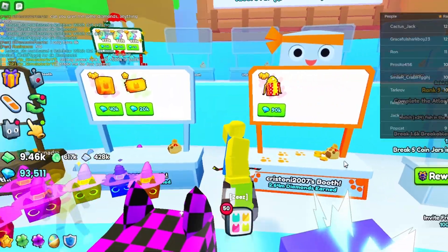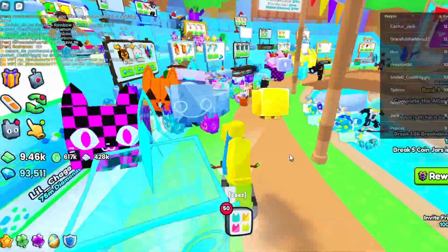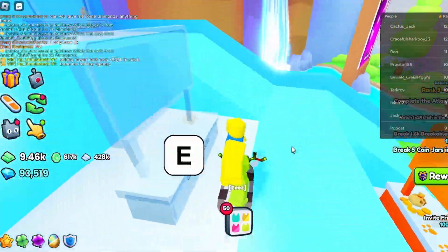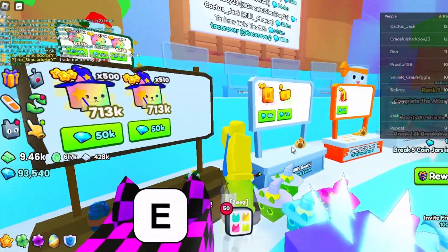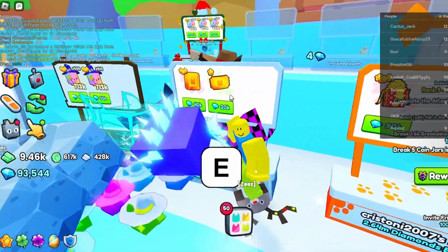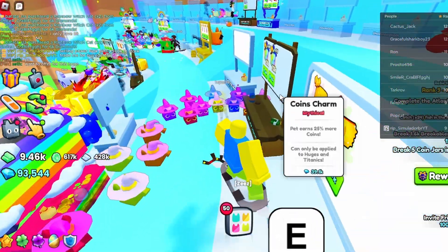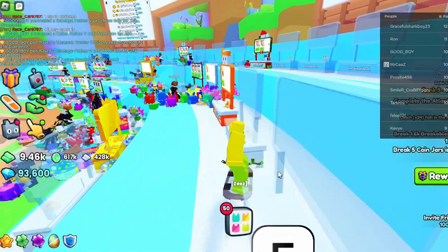So the next method is called flipping. This is where you buy an item, then resell it later on for more diamonds. This method is very easy, and I'm going to show you some tips on how to do it correctly. When you're flipping, you want to look for items that are generally below the wrap value that it says they are — not because wrap is an accurate value, but because that's what most players go off of. For example, this spinning wheel ticket — although I think it's a good deal, I'm not going to buy it right now for flipping because its wrap is lower, and I don't think people would buy that.